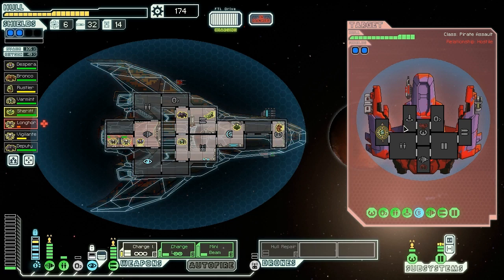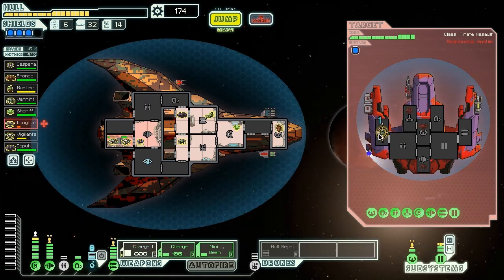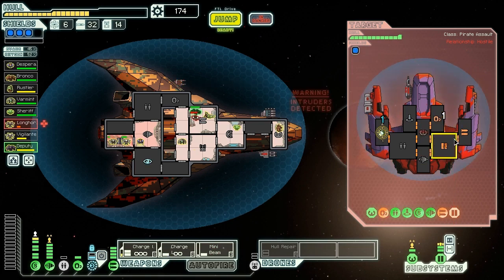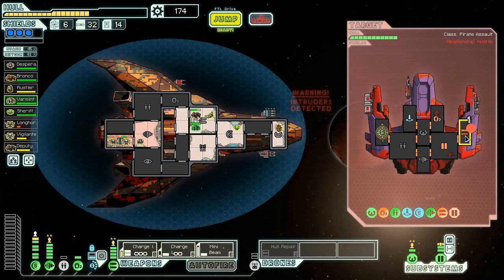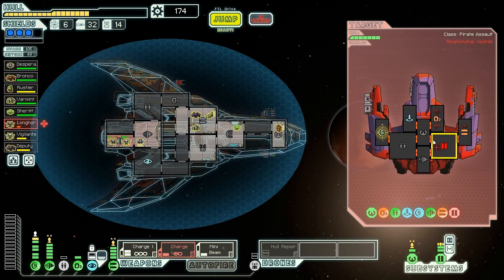We send up another charge ion. One more and we'll be able to get through there safely and kill them quite nicely. They boarded us again, which is an interesting strategy - we're going to send our rock man in to go punch the heck out of them. We fire the charge laser at the weapons, missed, but we can fire through here. Disable them a bit more. Eventually these guys will go down. Our rocket fire is almost incoming - we can just dodge the rocket anyway. That 100% evasion is hard to complain about.